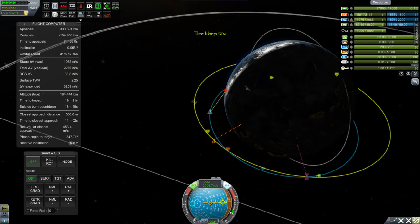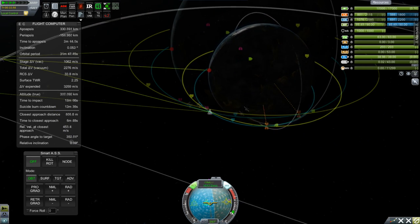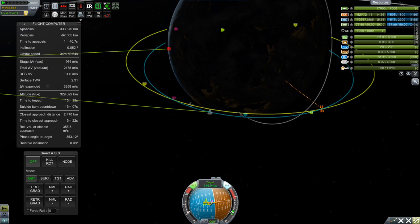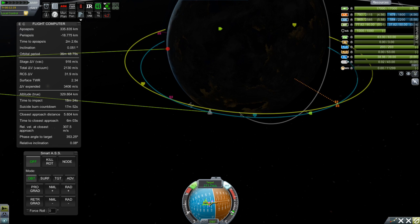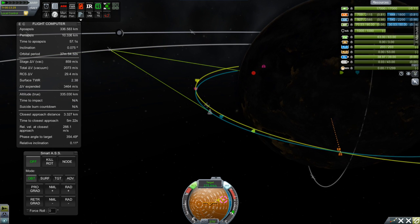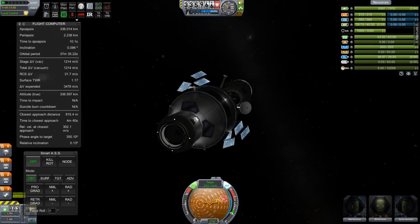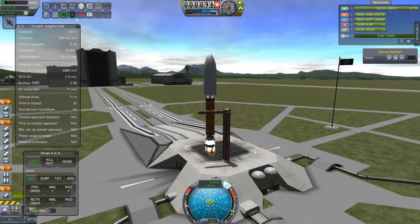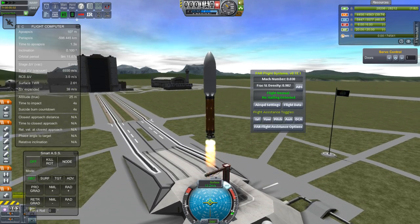Coming in within a few hundred meters of the station and circularizing while keeping our close approach vector right there on that orbit. Notice how even though we're circularizing, that close approach is still staying really close, and that's exactly how we like it because we want to get ourselves there as quick as we can.